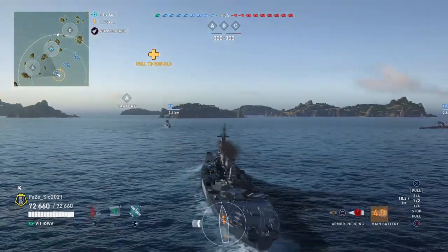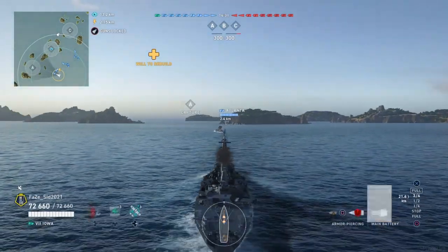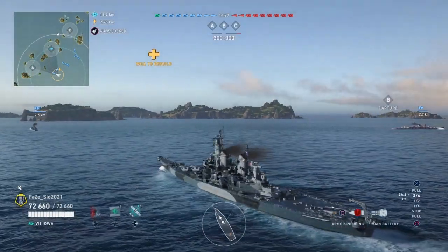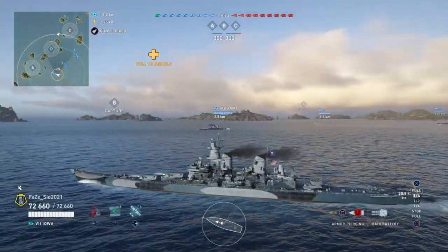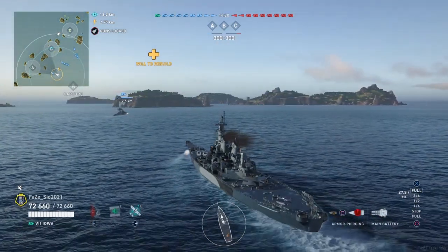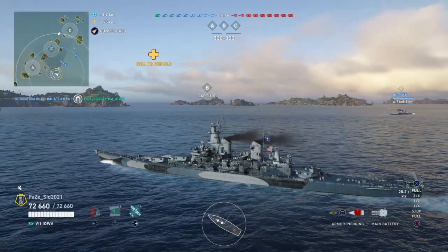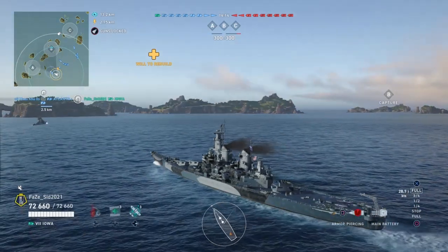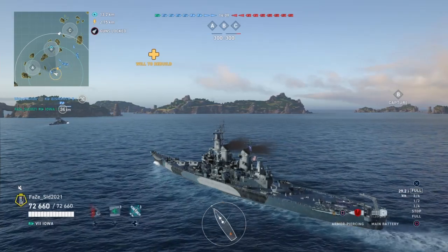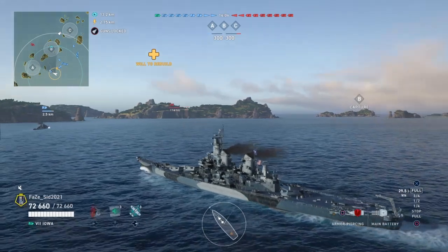We get left spawn, so that means we have to go up to A. Now, the key thing about playing Iowa — and New Jersey — you have to know your teammates. You have to try and protect your teammates as well, because the whole purpose of this thing is to protect your teammates, sit back at mid-to-long range, and lob shells.